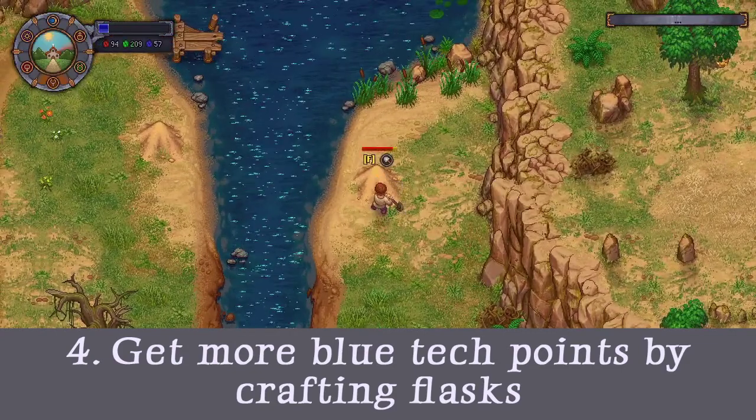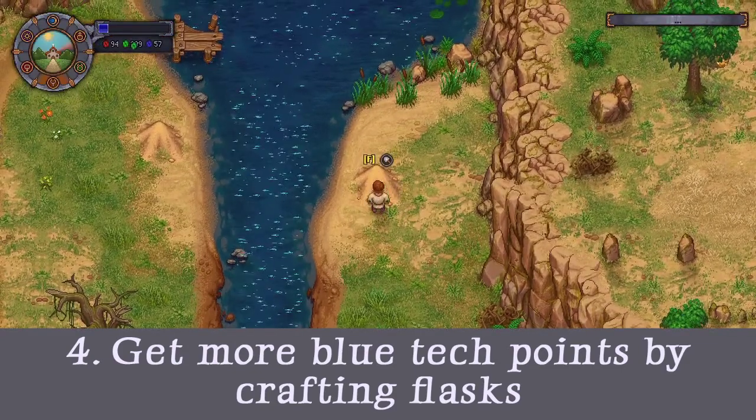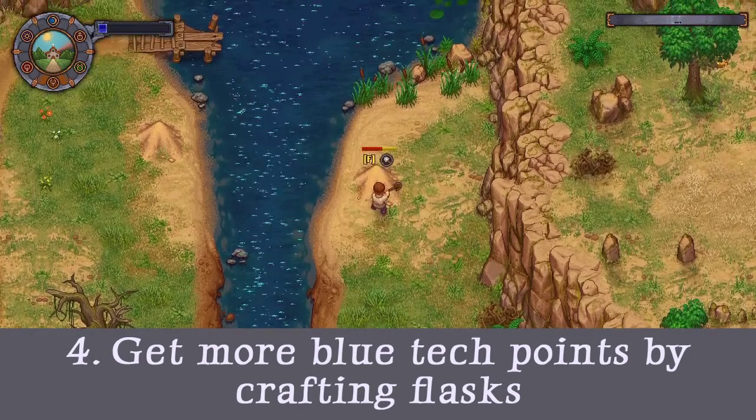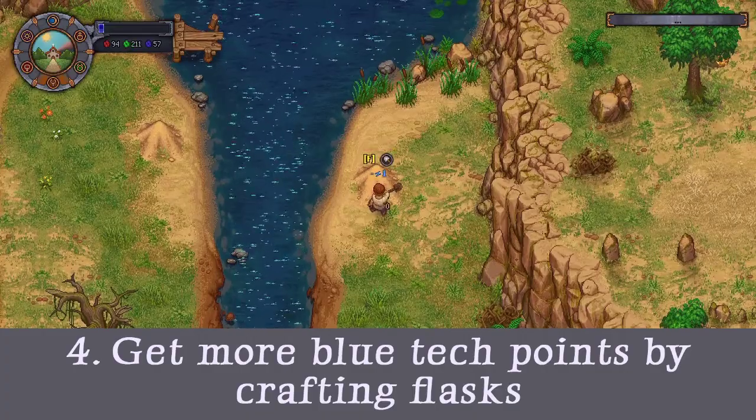But you can also get blue tech points from crafting flasks at your level 2 furnace. You just need to dig some river sand around rivers or the beach and you are good to go.